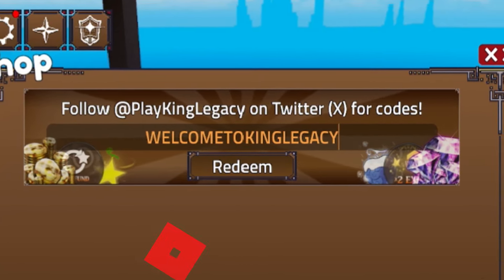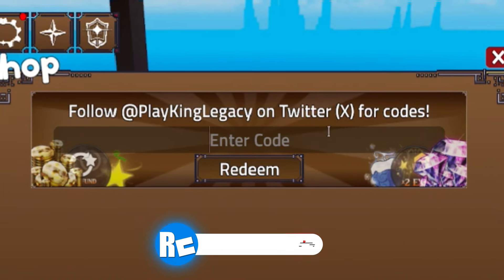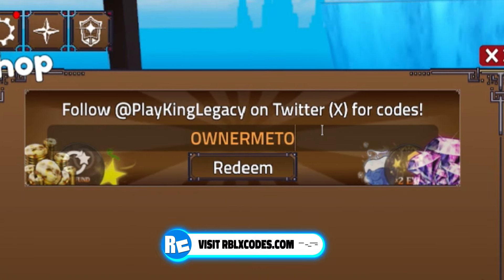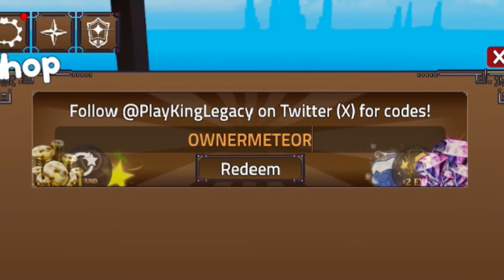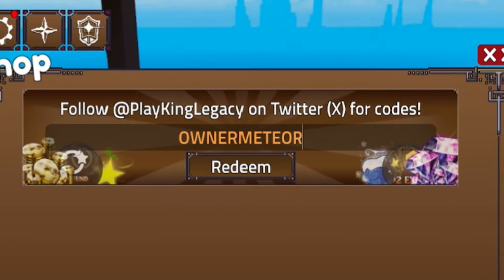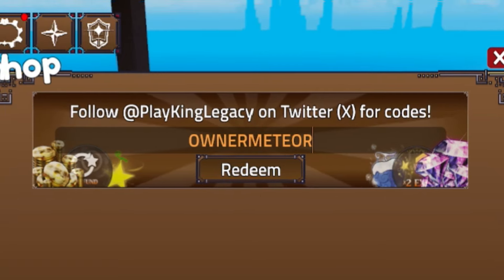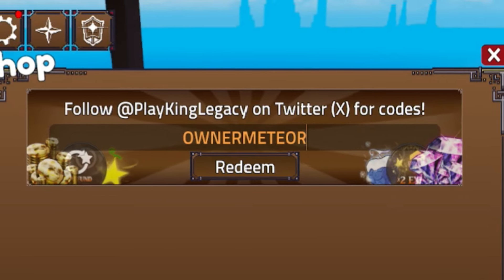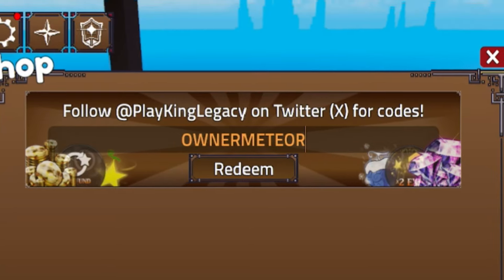Next, let's enter the code OwnerMeteor — O-W-N-E-R-M-E-T-E-O-R. Redeem code OwnerMeteor and by redeeming that you'll get yourself an awesome set of rewards here in King Legacy. That will help you out with giving you a ton of rewards in the game.